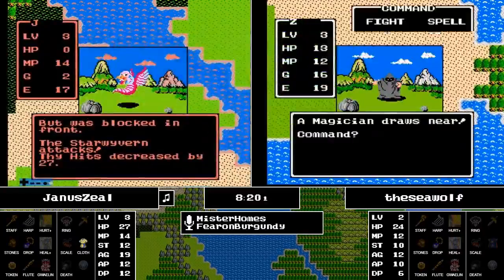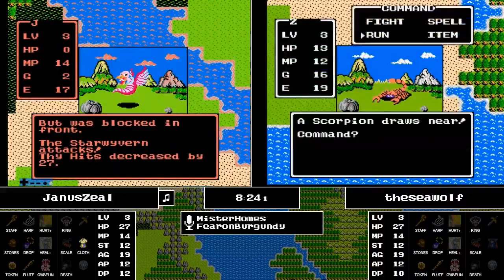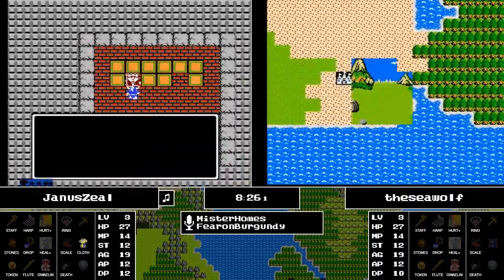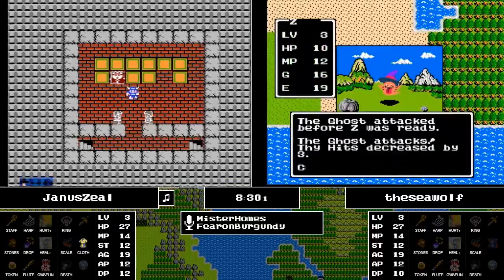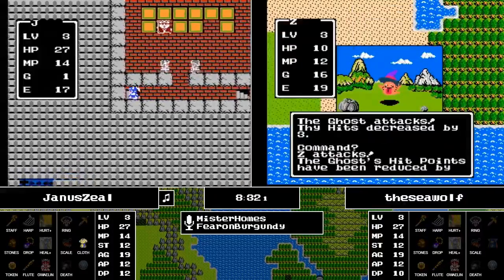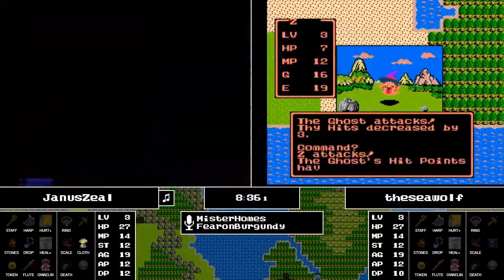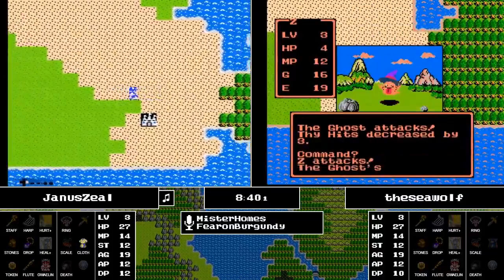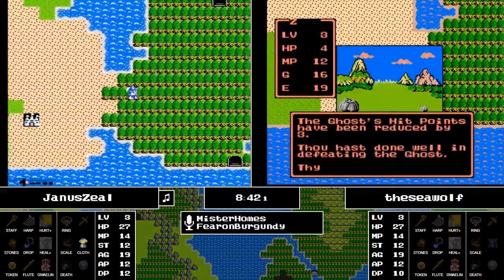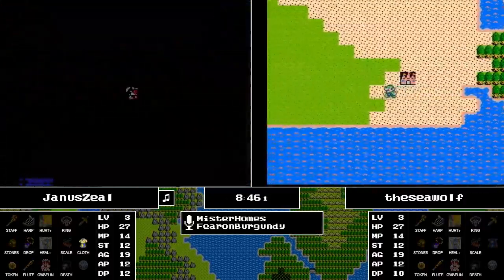Now up to level 3 goes the Seawolf, with still no spells. It's kind of tough — you still can't kill Scorpions because they're just going to scorch you to death. The question is about the Magicians — whether those can be defeated, which would give nice experience. You pretty much just have to tough it out in this starting zone.